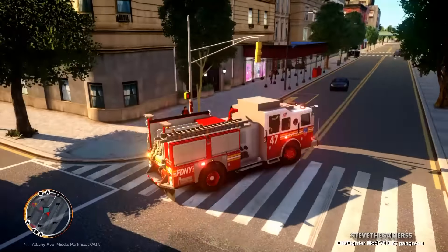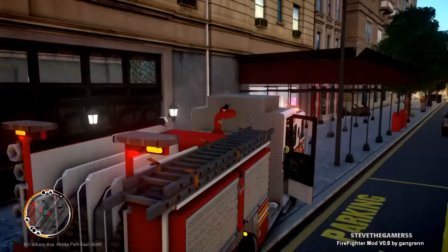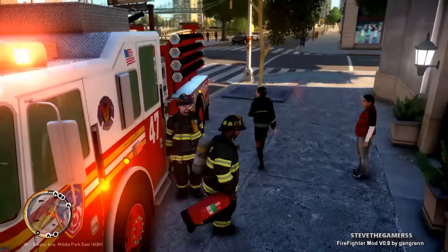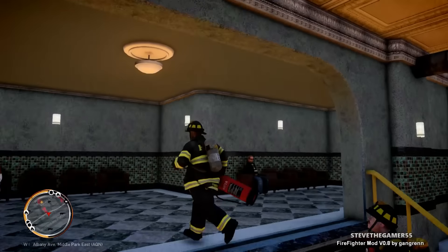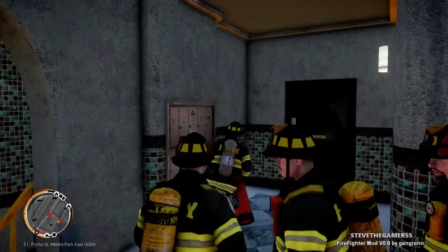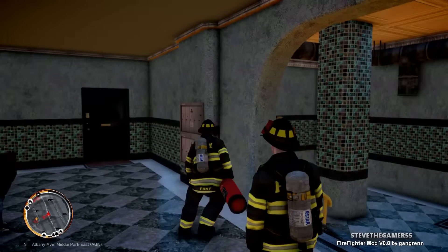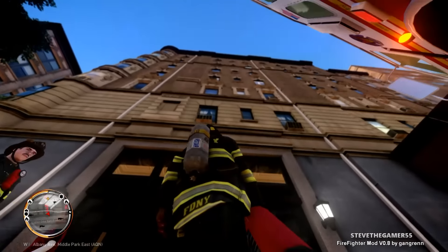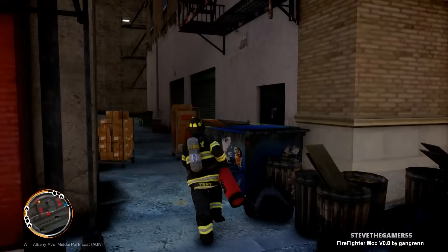Most likely it might be a false alarm, but we still have to come and check. We are here right now. I don't see anything yet — let me grab my extinguisher just in case. Watch where I'm walking. Everything looks clear — it might be a false alarm. This is all we could check in this building right now.